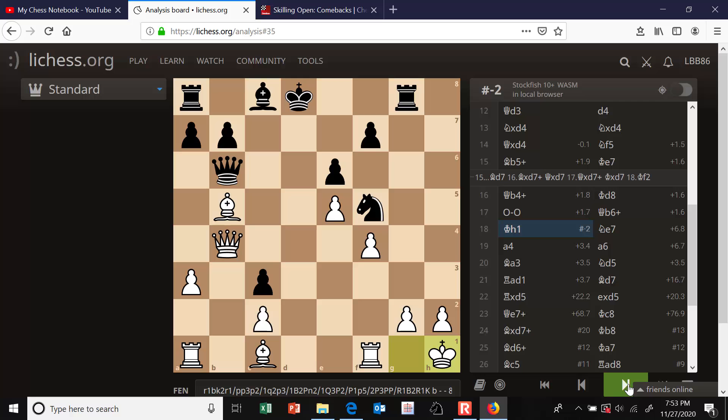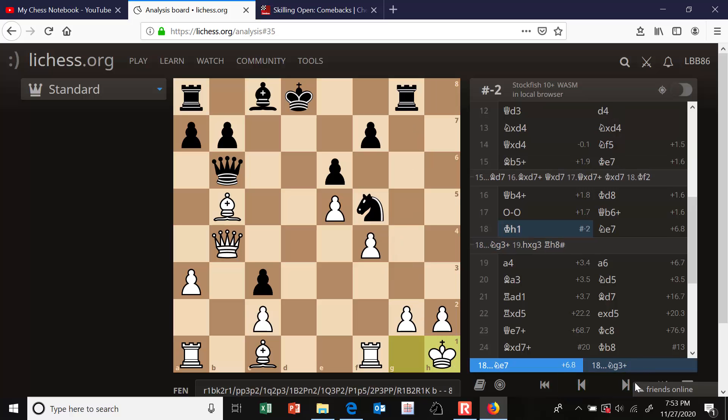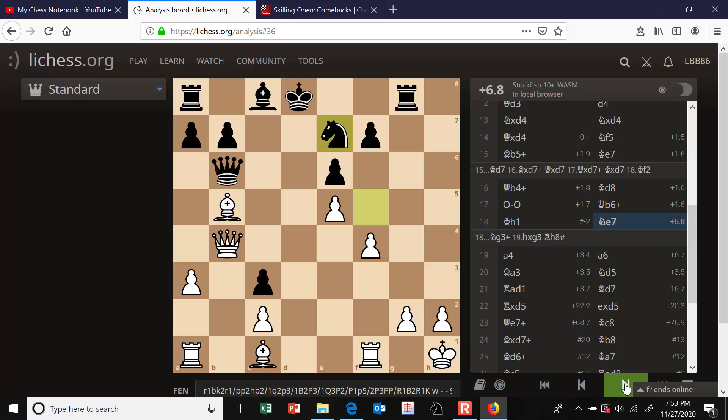Maybe pause the video and try to find the mate in two. The mate in two that my opponent missed was knight to g3 check - can't move my king, I have to take the knight, and then rook to h8 is mate. Luckily he missed that mate and dropped his knight back. That's a defensive move - the point is he wants to put the knight on d5 to block a rook check. So I decided I need another plan besides putting a rook on d1.